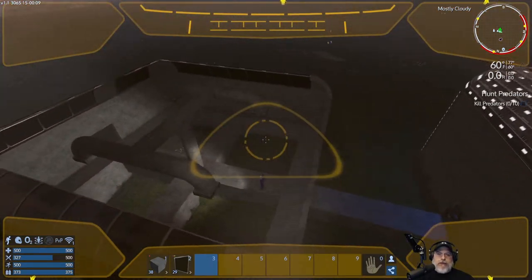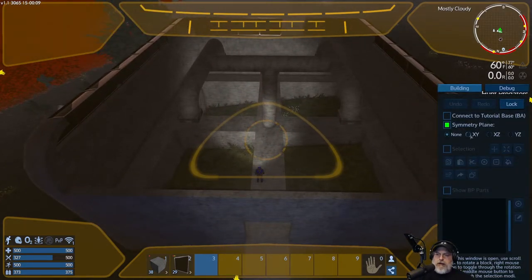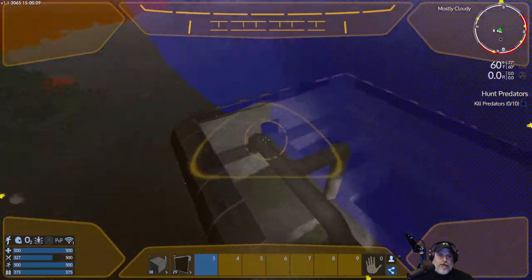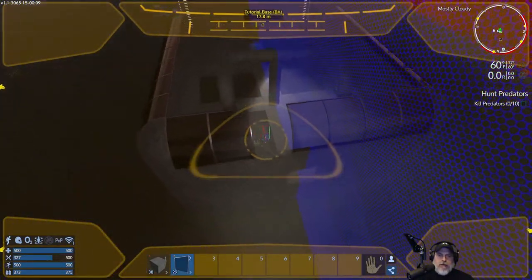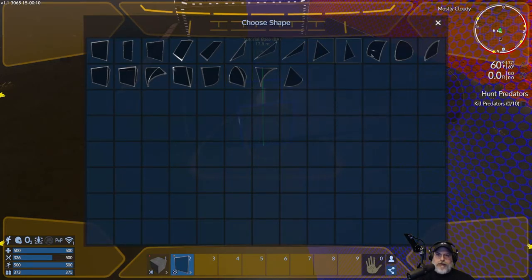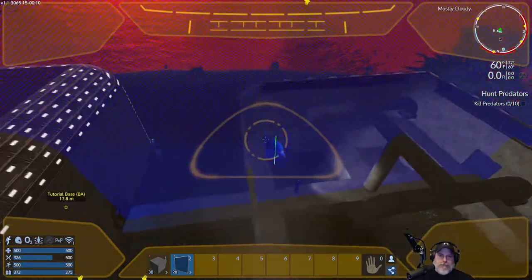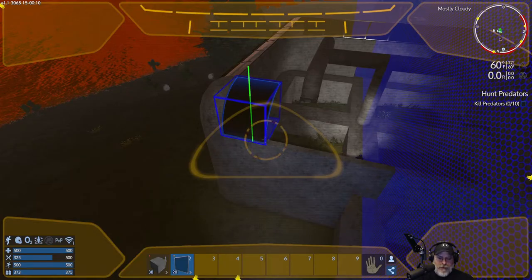Let's put the symmetry plane back in place — press N, select the XY plane, and it looks like it's still right in the center so we're good. Press escape to get out of the N menu. We need to get this window in place where we ran out of glass. Make sure we're rotated the right direction, switch to the round vertical block, and pop that in place. Same thing on the other side — flip that around with the end key.